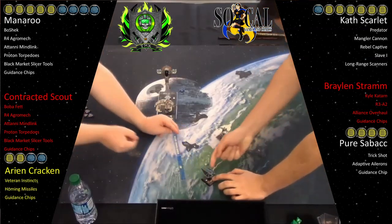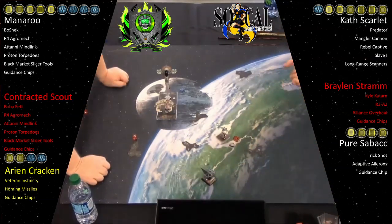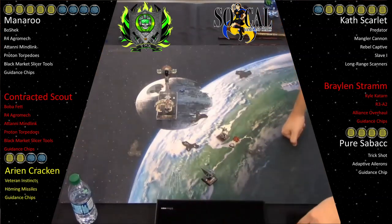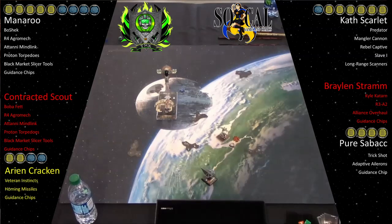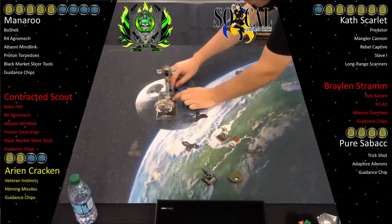My goal is always to have Kath in the endgame — 101 versus the ship. People always say the Imperial Fire Spray isn't very good, but 101 is pretty good. But with Kath, I've got Mangler Cannon, Rebel Captive, and her ability. So you're never going to get actions versus her — it's like a big version of Omega Leader, essentially. With the back arc and Mangler Cannon, I've got Predator for mods even if they're stressing me out. You're still getting some kind of modification in there.